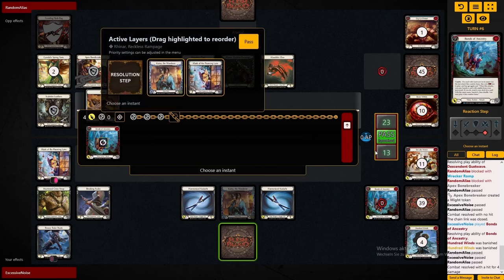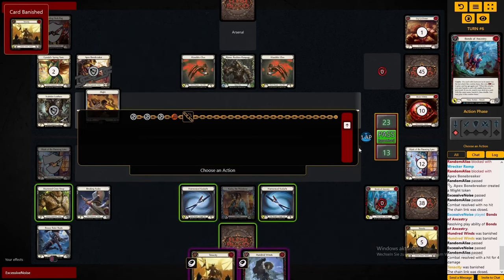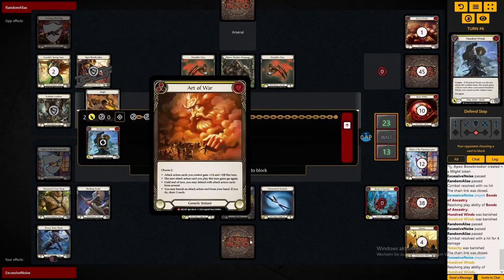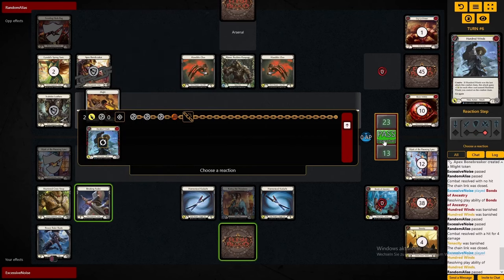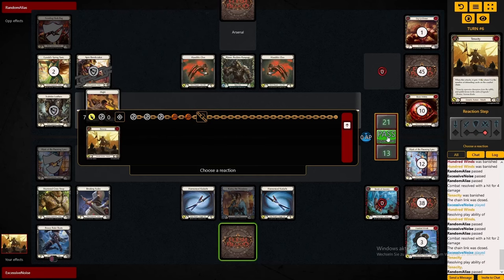Reiner decides to let us hit — which isn't a bad choice. Unfortunately, he overcommitted with blocks early on so we can punish him now. With the addition of Tenacity and with Katsu playing Mask of the Pouncing Lynx, defensive decks really have to think twice — maybe even three times — before blocking against Katsu now. Tenacity is a really huge punish for blocking a lot early in the chain.